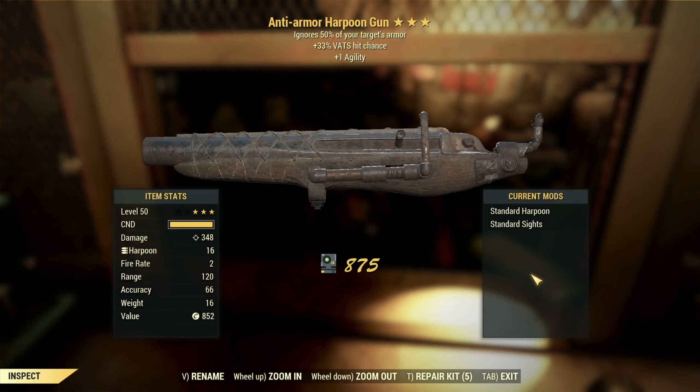Next we've got an anti-armor harpoon gun with VATs hit chance and agility. This one's kind of interesting. The harpoon gun, especially considering you can put a scope on it, is an interesting weapon in that it uses heavy gunner perks — so you can take advantage of heavy gunner perks and still use it like a sniper weapon. It does insane damage; the damage per shot is fantastic. Your 33% VATs hit chance in Steel Rain coming out in July is gonna get a buff to 50% VATs hit chance. So heavy gun builds that don't typically have great perception or agility, and don't have lots of AP for VATs shots — this weapon could actually work pretty well, because that VATs hit chance means you won't need to take a lot of extra shots and burn up your AP, and you won't need to rely on perception to be accurate in VATs.